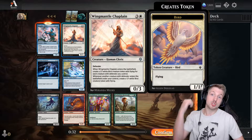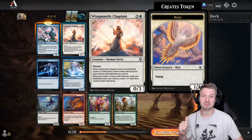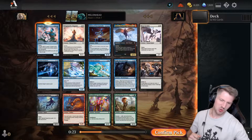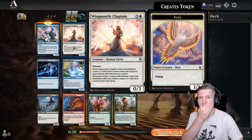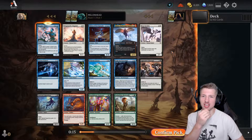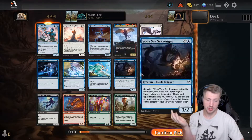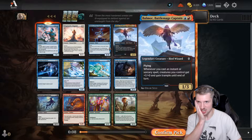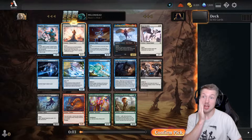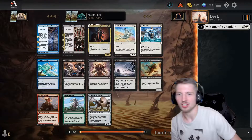Chaplain has a better win rate. Because you can tutor it — oh shit, you're right. You want only the Defender cards for that. The Haughty Djinn can work if you just have a bunch of spells. You know what? Yeah — Wing Mantle Chaplain. Because it also gets you something immediate. Whatever. I'm happy with that.